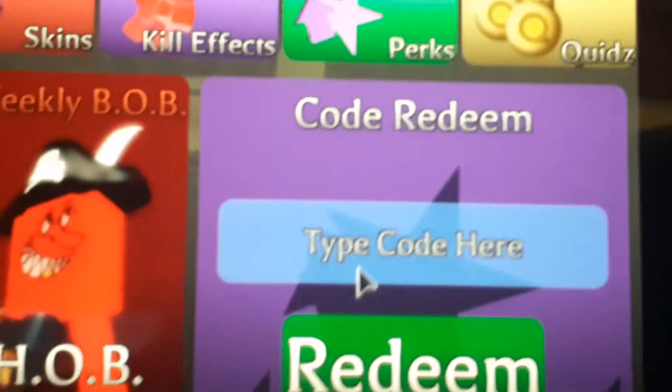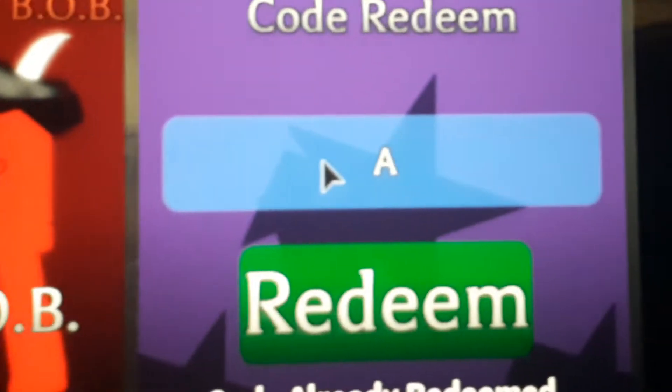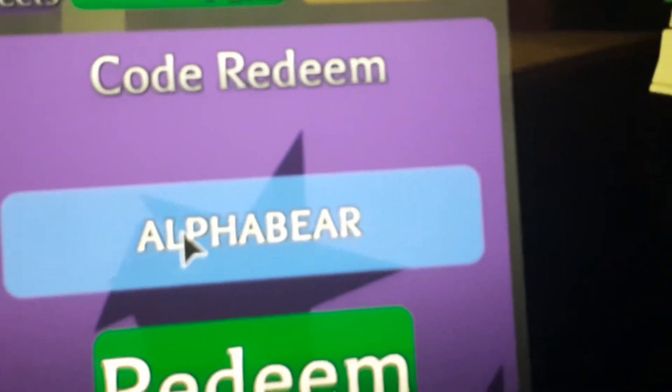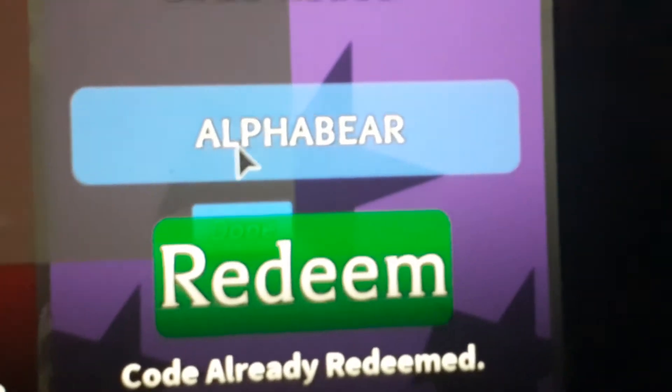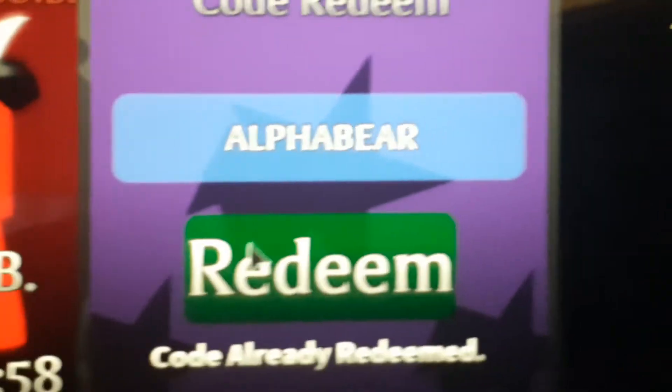You need to type it in caps, so make sure caps lock is on. Type in A-L-P-H-A B-E-A-R, then hit redeem. And done — you get the alpha bear skin.